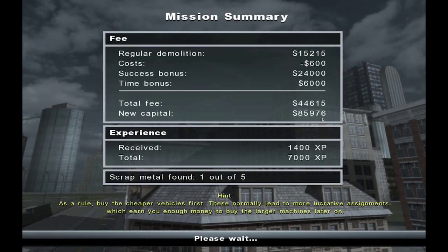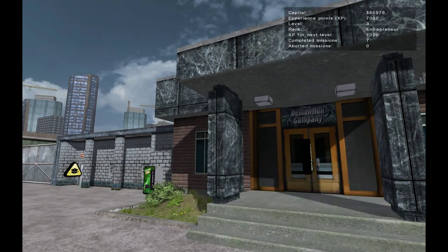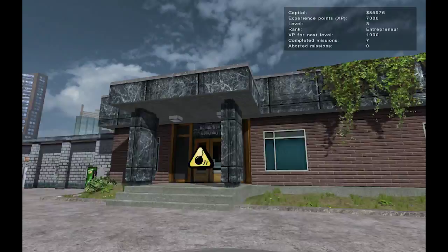$44,615 we just made. So regular demo was $15,000 for that, and it costs $600 — so every time we throw down a level one demo charge it's $200. $24,000 for completing it successfully — that's more money than what we were contracted for. $6,000 for time, and then a $600 cost. So that's pretty good — $600 cost and we made $44,615. New capital: almost $86,000 and $1,400 experience. Only one scrap metal — there were five scrap metals on that level. As a rule, buy the cheaper vehicles first — these normally lead to more lucrative assignments which earn you enough money to buy the larger machines later on. Yeah, that makes sense. You know what, let me go ahead and end this one here. We'll pick it up in the next one — if you like, go ahead and hit that like button, subscribe, or leave comments and let me know what you think. All right, I'll talk to you guys in the next one — later!